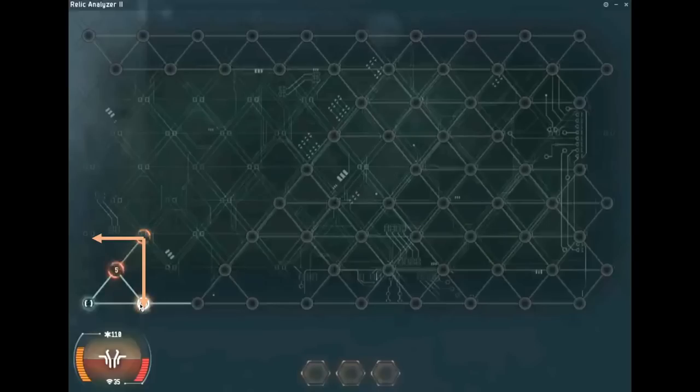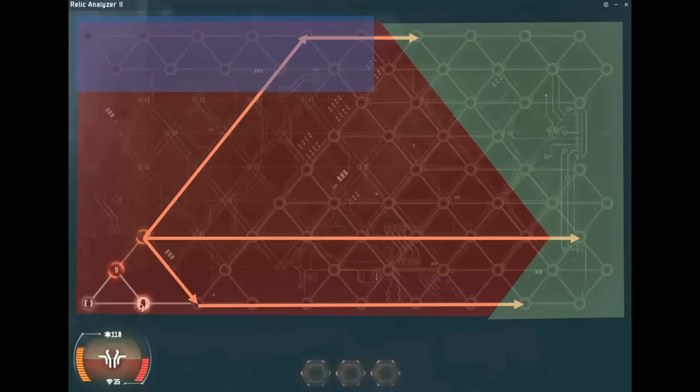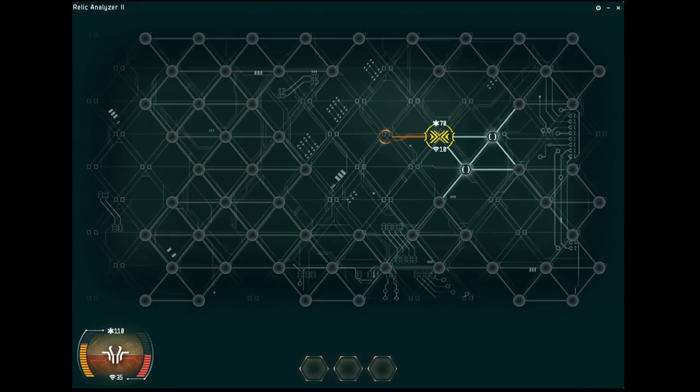How significant that exclusion zone is really shows when you spawn just a tiny bit inside the map, because then the green area — where the core can actually be — is pushed to the side. Two-thirds of the map you just don't even need to go to. There's no reason to go there. Look at the blue area: that's a trap; don't go there.